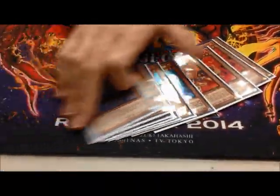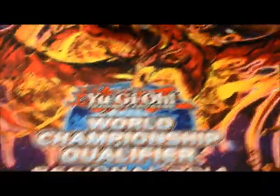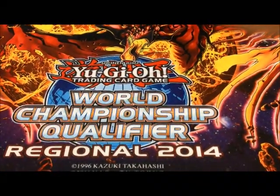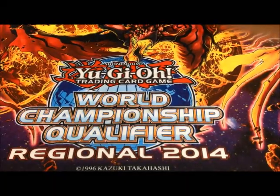The only thing you could really consider putting in is maybe one more Tarkar and maybe a Trap Stun Marmello, but I don't like that. Keep the number of required normal summons to the minimum. Marmello's only good in the OCG because they still have multiple copies of Bottomless. Fair point.